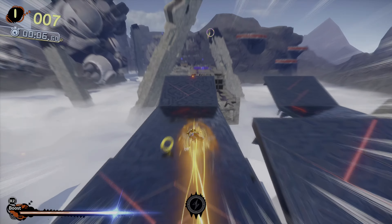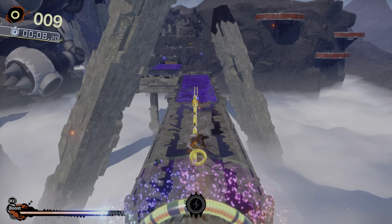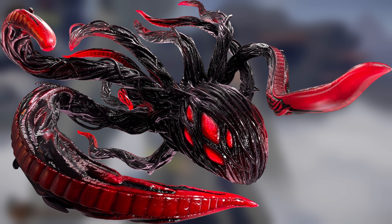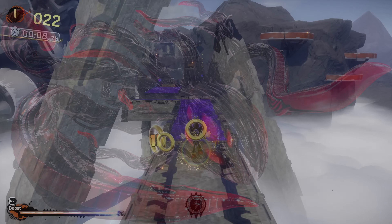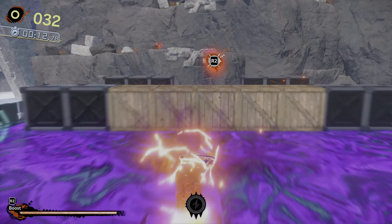Doing this will launch you forward. Then press the jump button to reach this dash ring. Up ahead, you'll see this purple goo that can best be traversed using Shadow's Doom Morph. Collect those rings, jump off this point, and head for those springs.